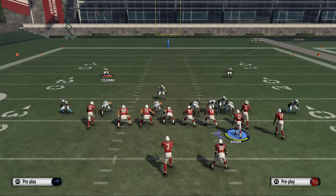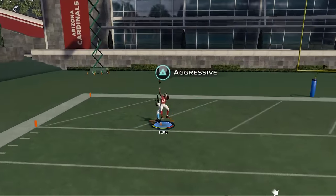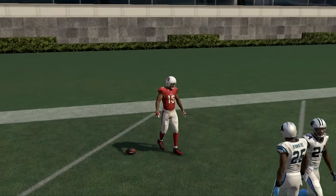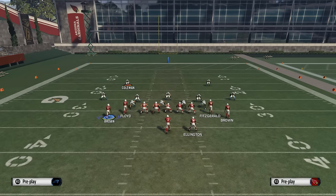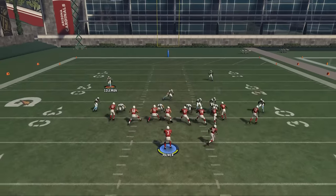The fourth read on this is to Floyd, and the only time you're going to hit him is if it's maybe cover zero man. It's just a nice loft pass — go up and make an aggressive catch. You can have a one-on-one opportunity. Obviously that's Josh Norman, so sometimes he will win, but sometimes you will win.